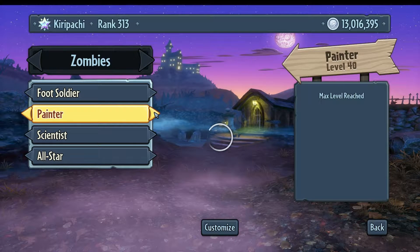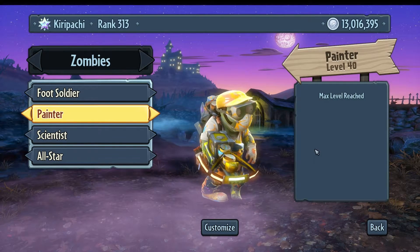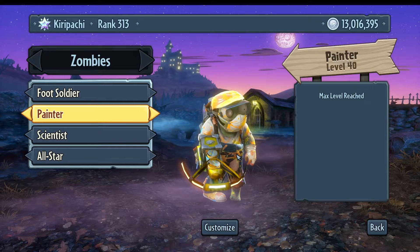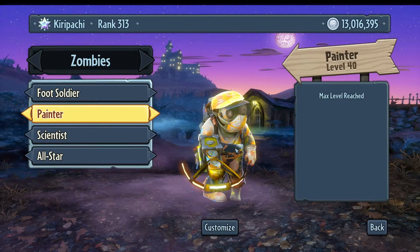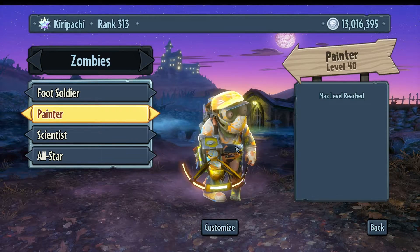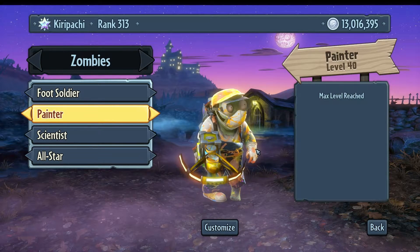Next up is the Painter — the sniper class of the Engineer. He has a very slow firing rate, but if you manage to hit an enemy you'll do 40 damage and his shots also do a little splash damage — about 15. If you want to snipe, use this guy. It doesn't really suit my playing style, but it's fun sometimes, especially when your teammates are reliable all-stars or foot soldiers aggressively pushing, allowing you to snipe from the back.